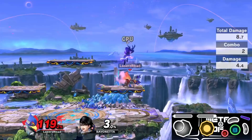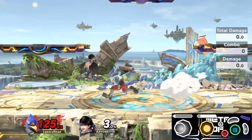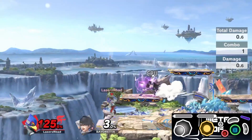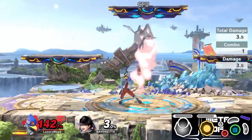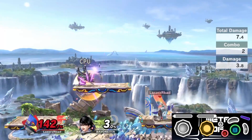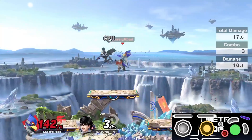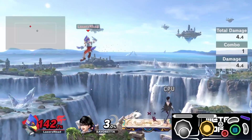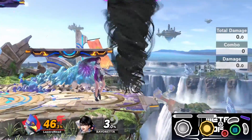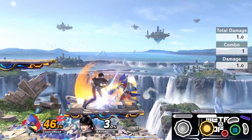With all that out of the way, the first thing you want to try is practicing this using a face button as jump. I prefer the Y button, but X works too — whatever you prefer is totally fine. Try landing this on the top platform, on the side platforms — it doesn't really matter, just get used to the timing and understanding how you'll need to manipulate your controls based on where you're standing. At the end the combo won't fully work since Bayonetta isn't taking any percent, but we're not really worried about that.